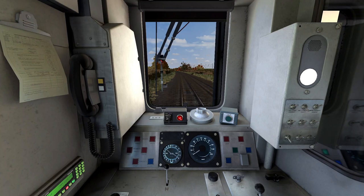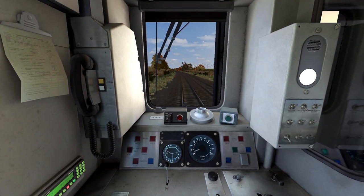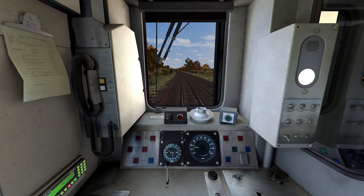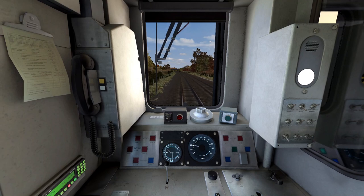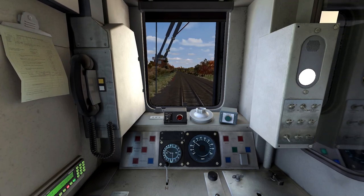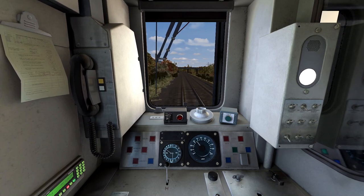Approved! So yeah, we have two miles left to Norwich. Before getting into the range we will pass by Crown Point Depot on the right, which today will be full of flirts — and more flirts, and even more flirts. So mainly 745s and 755s, because Anglia's 170s transferred over to Transport for Wales, 156s were cascaded somewhere else, as with 153s. So all that's left in Norwich are flirts. Just flirts.